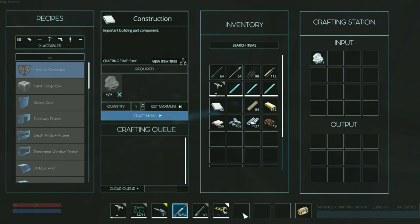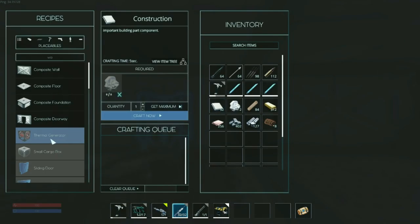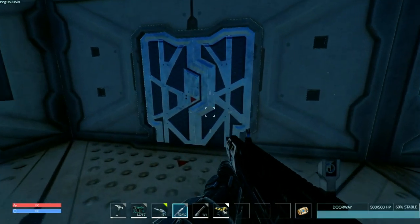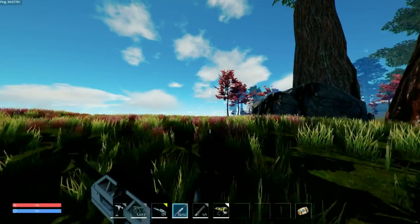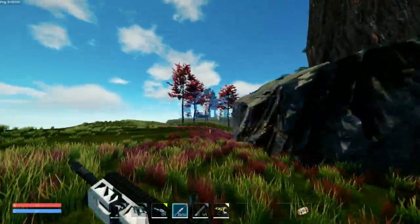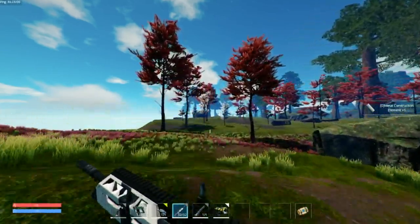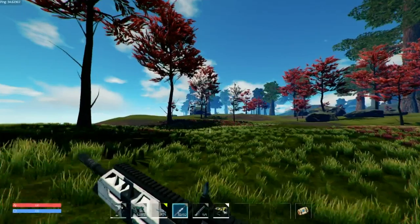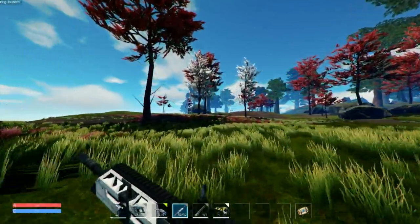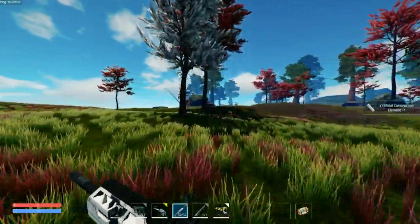Something I actually haven't made yet is the electric smelters and the thermal generator. Wow, I ran out of feldspar. We can make five construction materials — ain't getting far with that. I did see that some people are making some really cool bases. I still don't want to really build a big base just because of how many updates they've been pushing out recently.